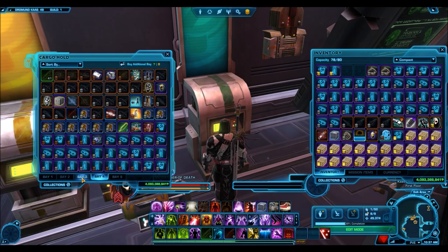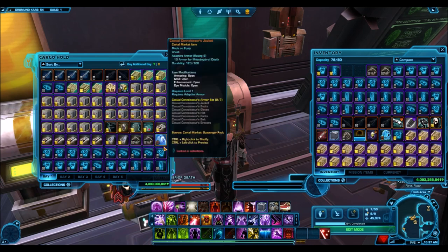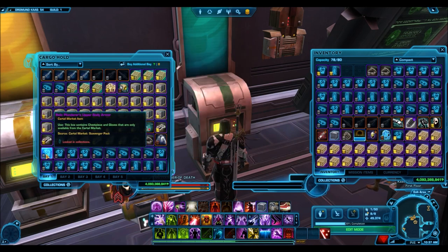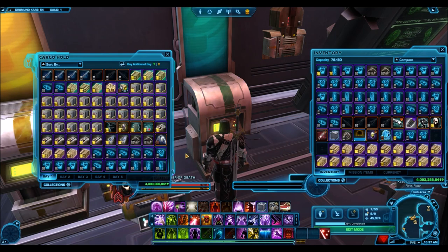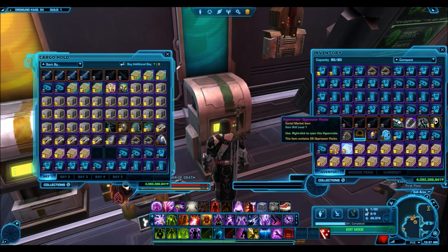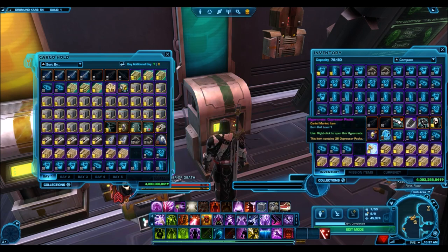All these factors combined had me convinced that these crates are definitely worth buying at this price. I even transferred my character over to the Red Eclipse to pick up some sweet deals on the GTN there. However, the ultimate value of the Oppressor pack only matters if I actually decide to open it. One of the primary motivations for spending this many credits on hypercrates was that at 22 million credits a crate, I do actually guarantee myself a profit.